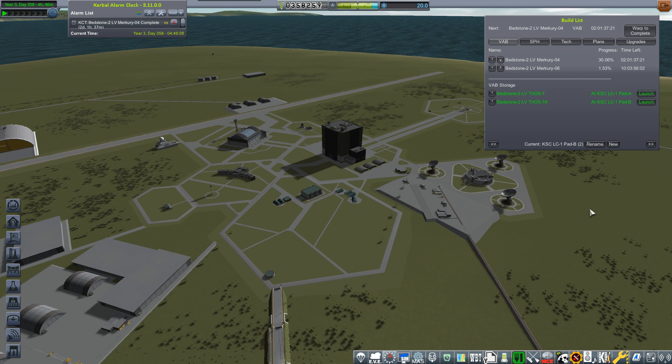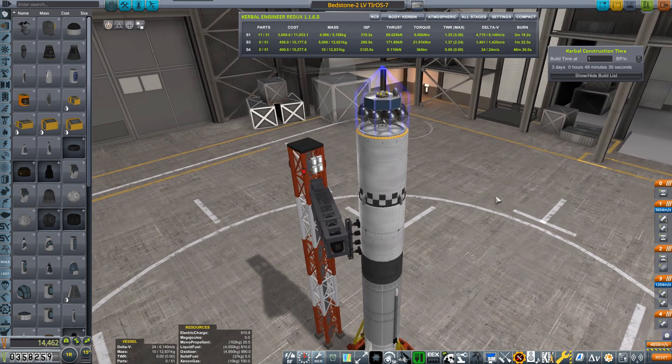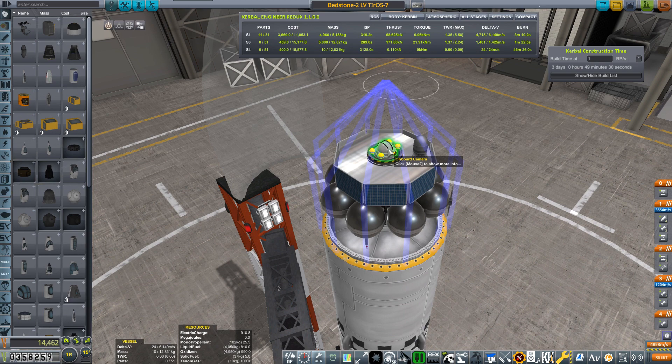I've got TIROS 7 on Pad A and TIROS 7A on Pad B, just in case something goes wrong with the first launch. Heading to the VAB to show what we're doing today - the spacecraft and the booster, which is the Bedstone 2. The previous Mercury launches were with the Bedstone 1 and the extended version; this is the first time we're launching with the Bedstone 2. TIROS 7 was the first weather satellite series on Earth - it stood for Television Infrared Observational Satellite.